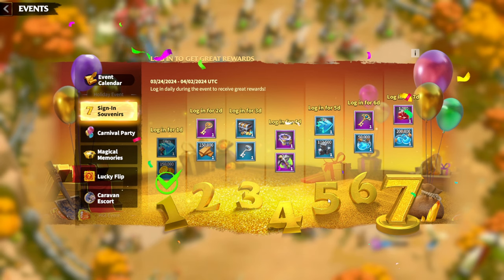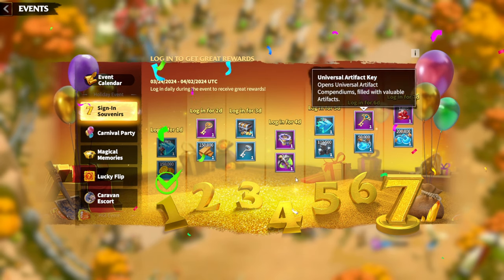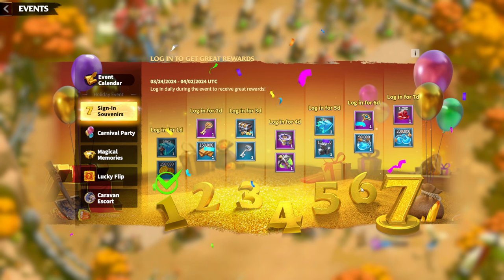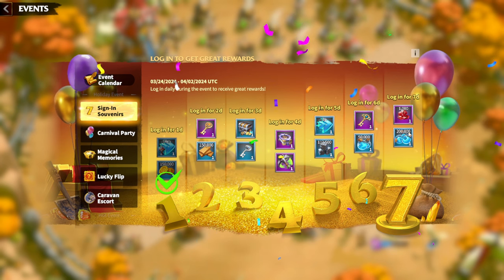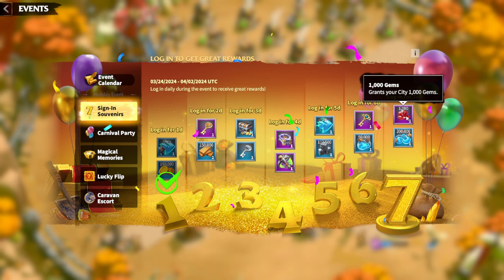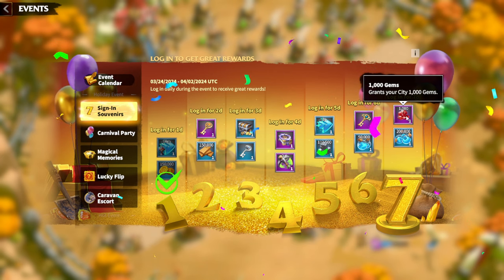Gold keys and universal artifact keys are amazing, but the best reward here is of course gems — 1,000 gems. Especially for a free-to-play player, gems are like the main currency for us.